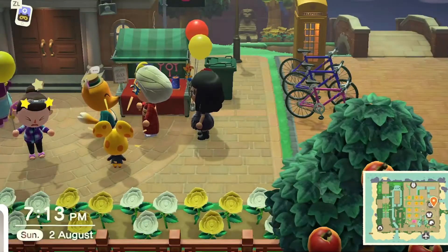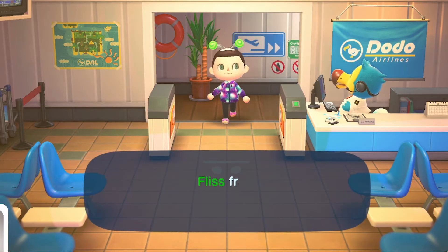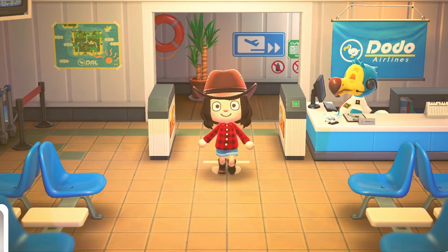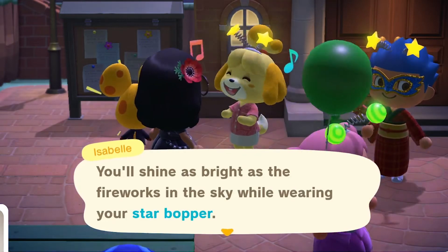So with the show all set, it was time to open the gates and have friends around, and this is where all the fun began. It's a wild celebration of light, sparkle, and just so much fun — and who can say no to a nighttime festival? You can speak to Isabelle and she'll give you a little glowing head bopper that'll fit your look perfectly, and it's just so cute.